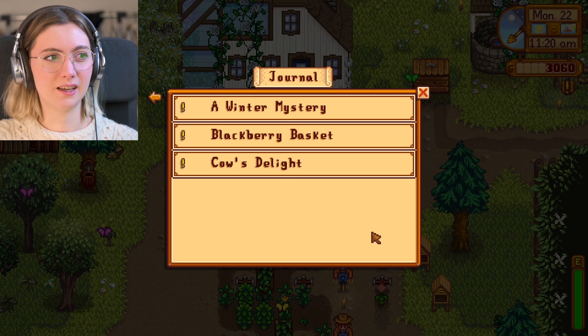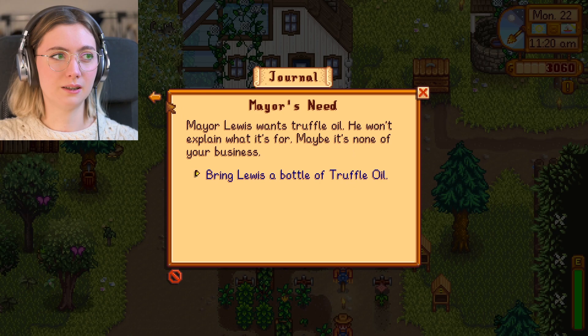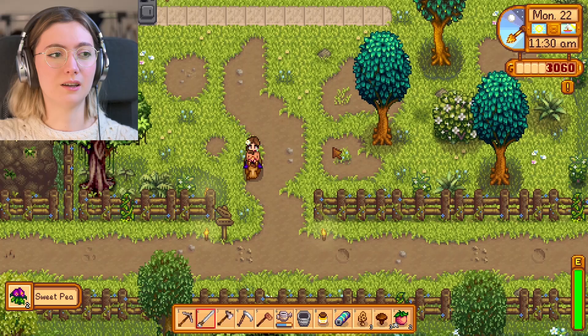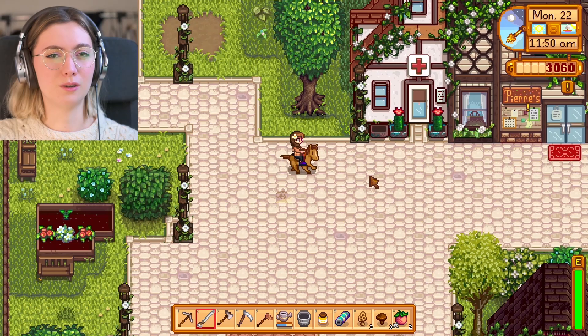The mayor wants truffle oil, but I haven't found a single truffle yet in the game. Since I don't want to google it and go on the wiki and know everything, because I think it would ruin the game a little bit for me, I kind of just wait and see if something happens to appear at some point.